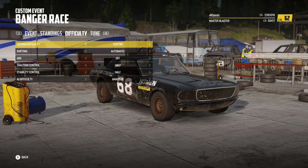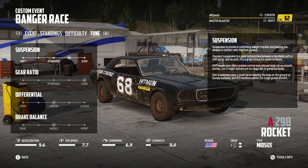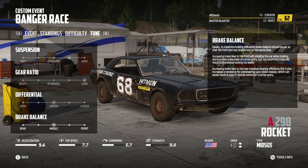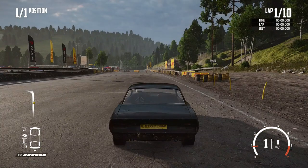One of the tricks you need to do is go to the tune and set the rear ratio to long. If you don't use long, the car will cut at 209 km/h and never reach the desired 210.